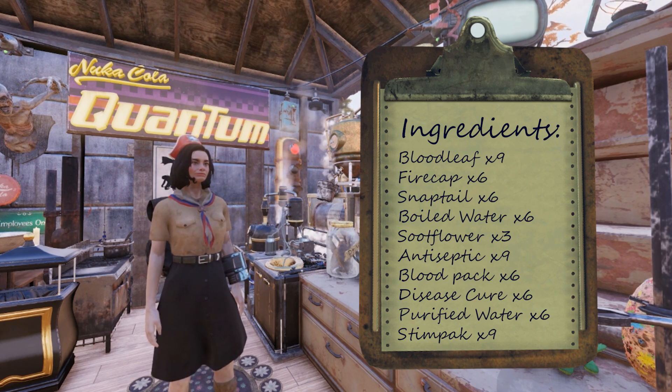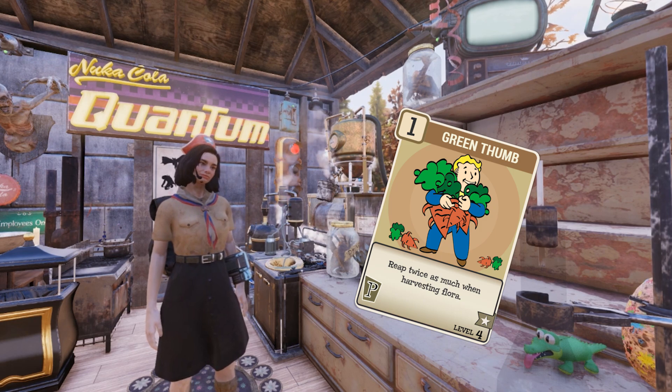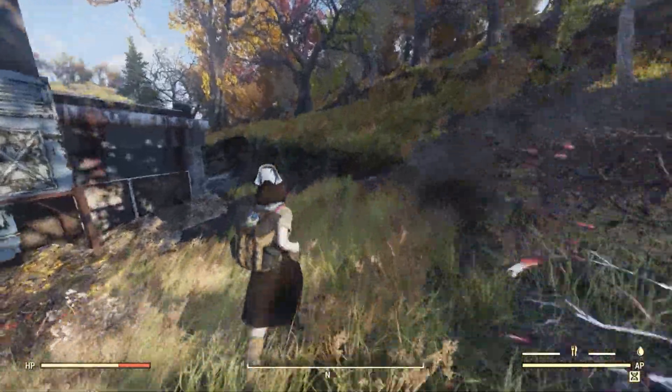I'd much rather not have to jump all over the map to find all this, because things go bad quickly lately, so I found a nice spot that has all the plants we need so long as we have the Green Thumb perk card equipped. When you spawn in outside Charleston Herald, we'll be able to find our bloodleaf, firecaps, snaptail, and sootflower all in one location.